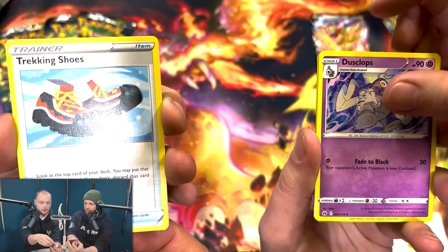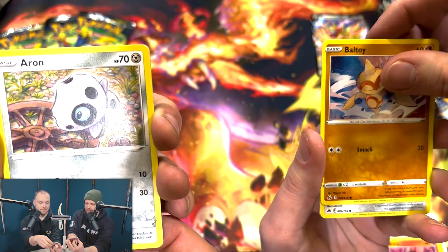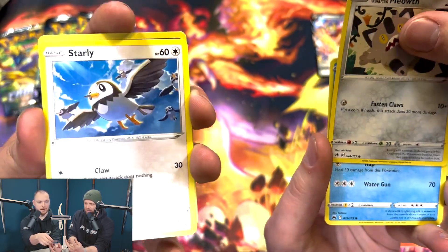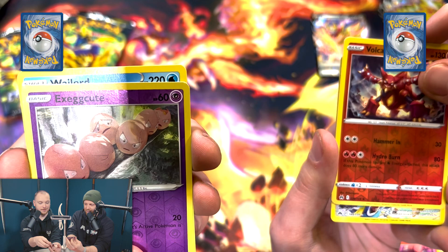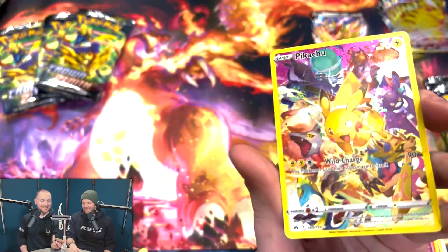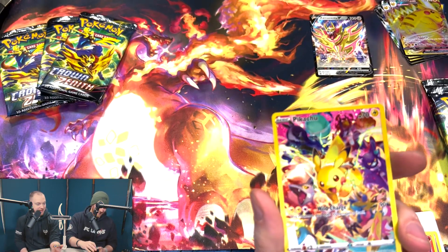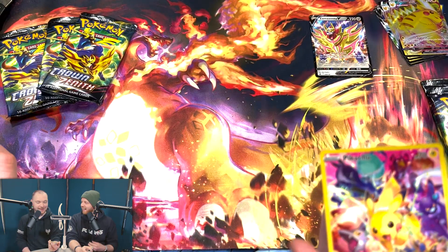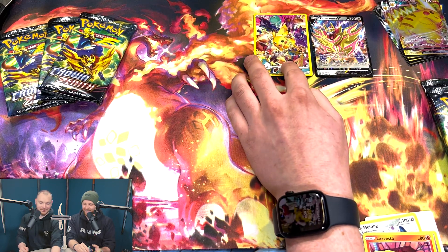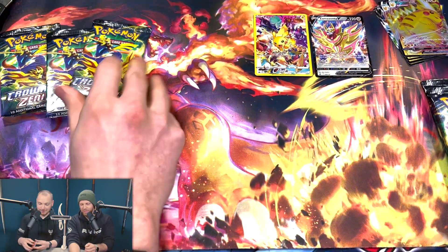Lunatone. Oh, I skipped one. Rock Ruff. James has got the secret rare Pikachu! I've done it - can I really come back from this? We pulled one in our first openings as well. I've doubled up on Pikachu. So that's me two nil. What has happened? You're almost out of the tie in the first half. That's not good at all.